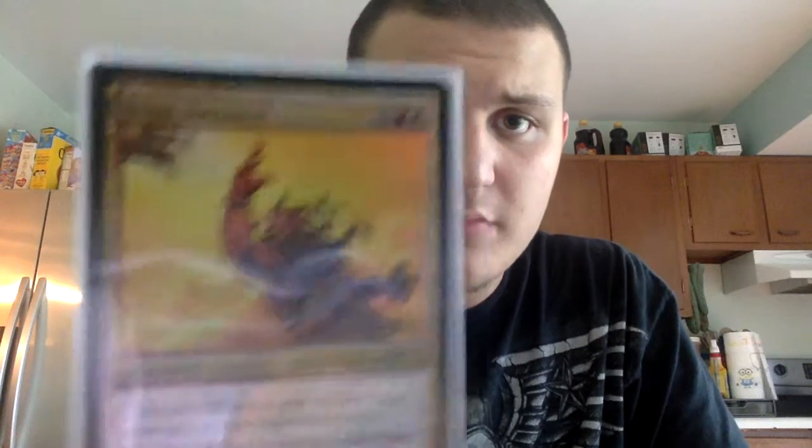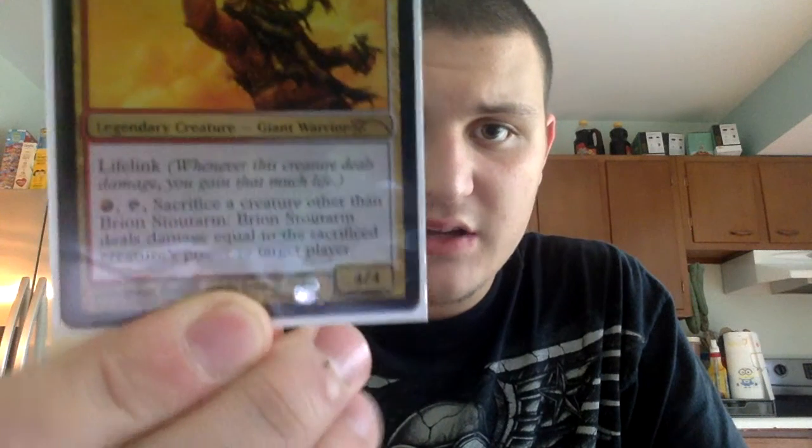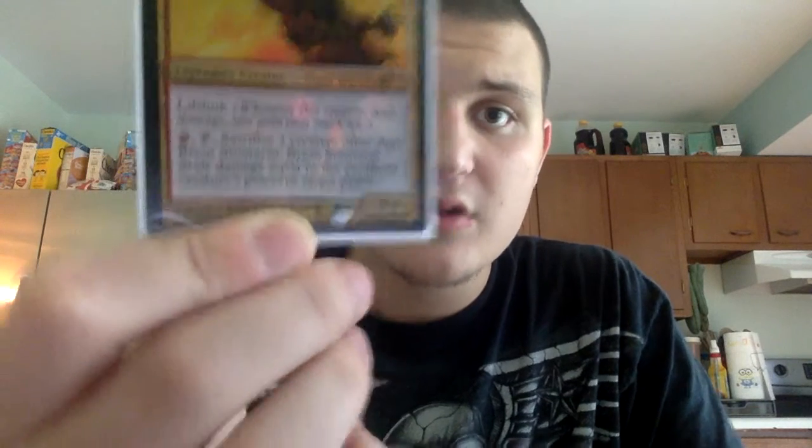We have Rienne's Stout Arm — one red, one white, two colorless. It has Lifelink and is a 4/4. If you tap a red, you can sacrifice another creature, and it deals damage equal to that creature's power to a player. So it's good for Planeswalker removal in a way.